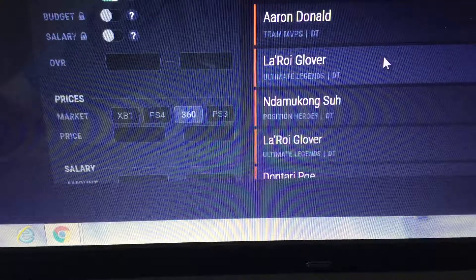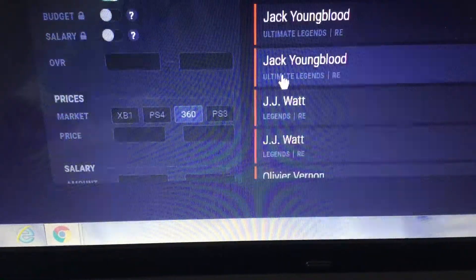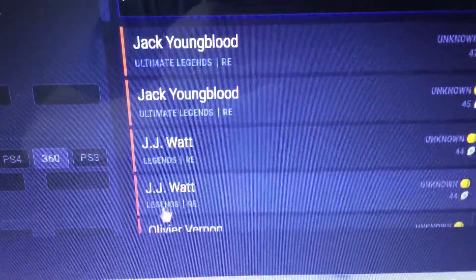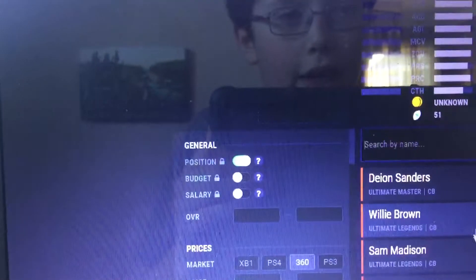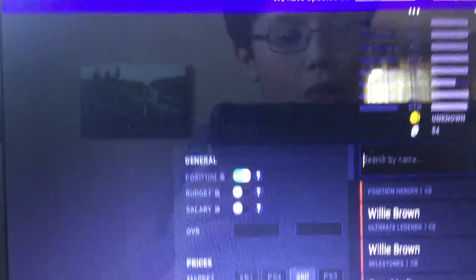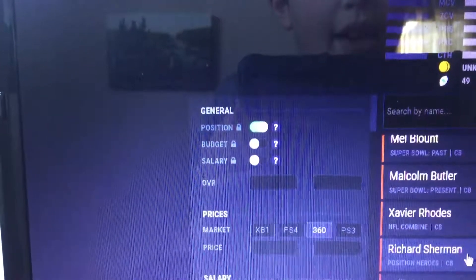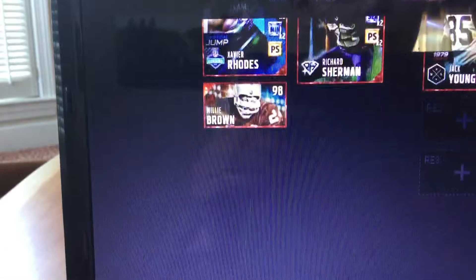The new Aaron Donald just came out but I think we're gonna go hit the same player. Right end we could go JJ — the 96 — but you know we're gonna hit him up. Then we're gonna go to the other cornerback and slot cornerback. We're gonna hit up the 97 Richard Sherman guarding in the slot. We are gonna hit up Willie Brown.